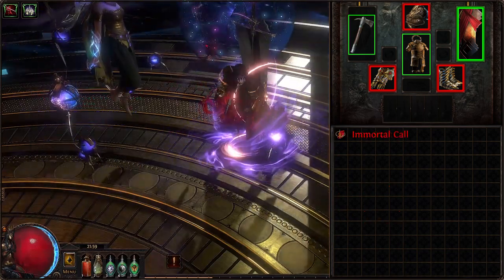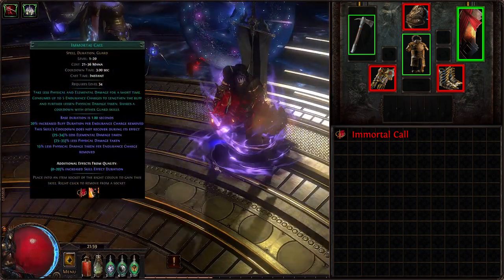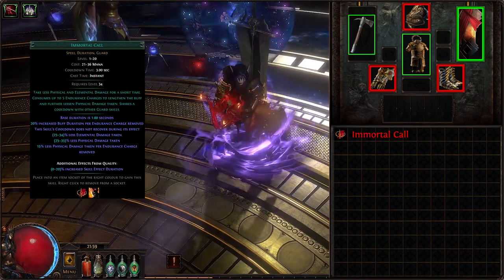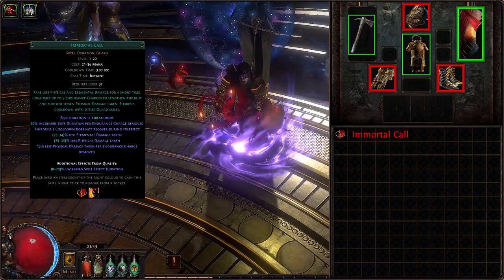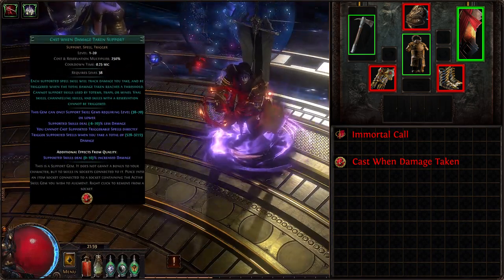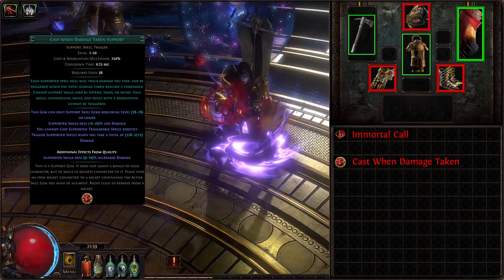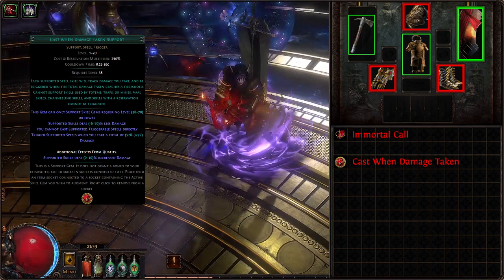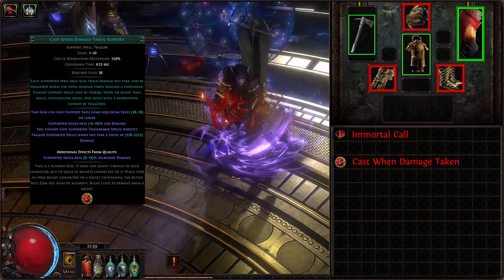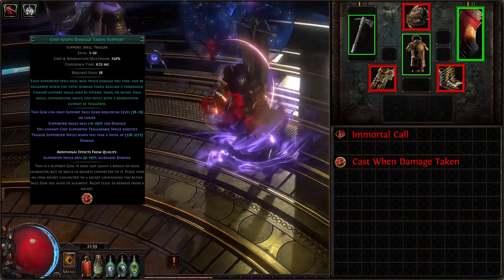The last bit of gear contains our Cast When Damage Taken and Vaal Ancestral Warchief setup. First and most important gem is Immortal Call — a Guard Spell that removes all endurance charges on use but makes us take much less damage. We will be running it at a flexible level to trigger it with Cast When Damage Taken. With 11,000 armor, I suggest Cast When Damage Taken level 8 and Immortal Call level 10, triggering at 1,107 life — just above 10% of our armor value, meaning small armor-mitigated damage will not trigger the setup, saving cooldown and endurance charges.